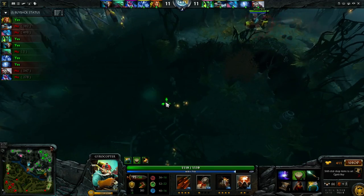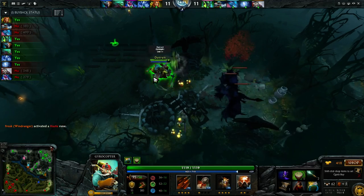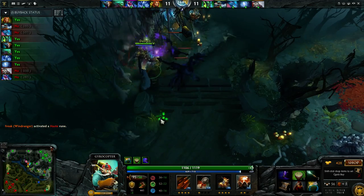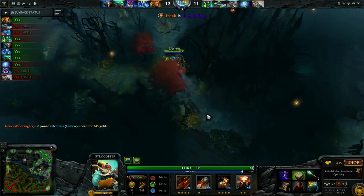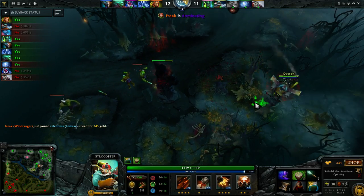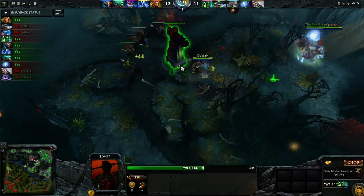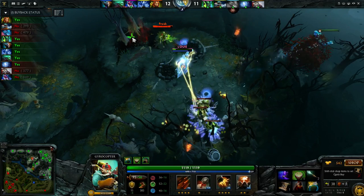The time is 14:50 — I want to go stack the Ancients. Hopefully I can get the stack off; it is a little bit late but I should be able to. I did get the stack off. I see that they just went on my Leshrac and killed him, so I'm staying around the area in case a fight breaks out. I'm really battle-ready at this point — I have my Dominator, my Drums, my Wand, Aquila. It's just time to fight.